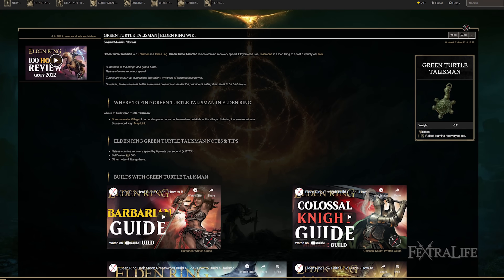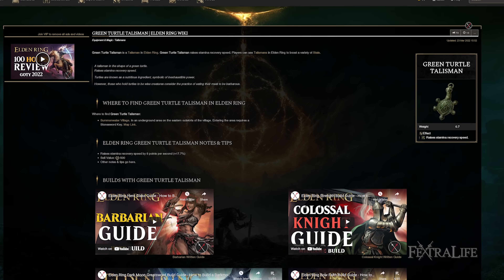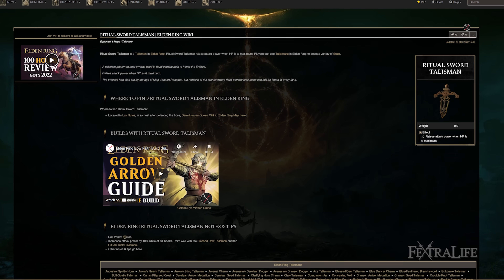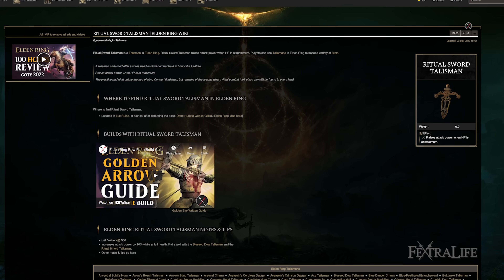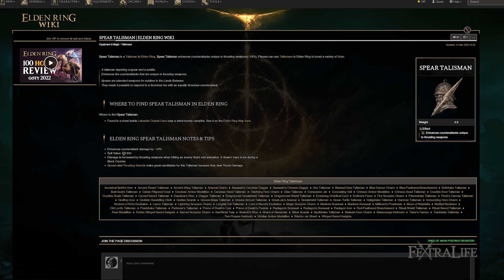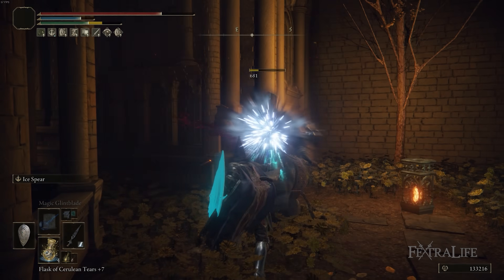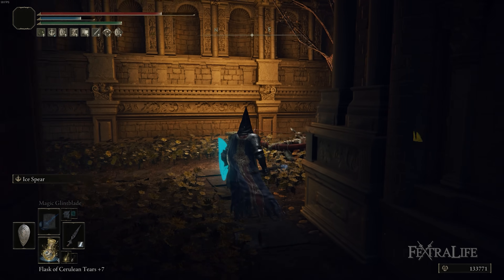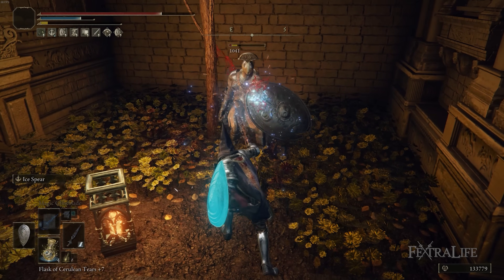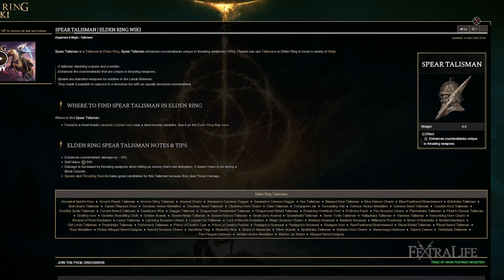There are other talismans that benefit this build as well. You could use the Green Turtle Talisman to give you more stamina regen since you're blocking a lot. You could use the Ritual Sword Talisman for an extra 10% damage when you're at max health. The Spear Talisman is also not a bad choice — it gives extra damage when enemies are mid-attack animation, and because you can block and attack at the same time, that'll happen sometimes, increasing damage by about 10-15%. It's not as strong as the others here, but it's there if you want it.